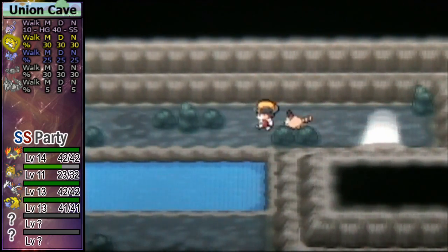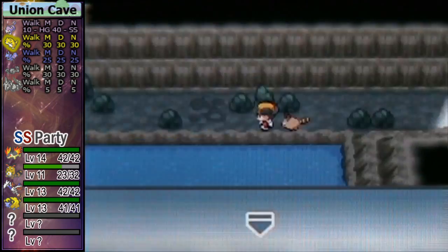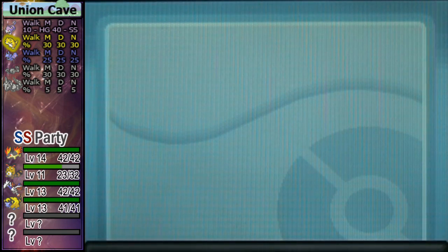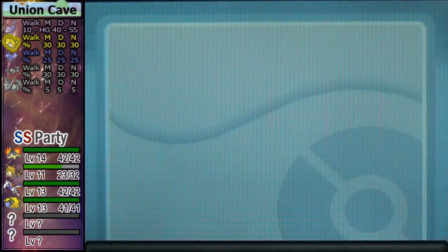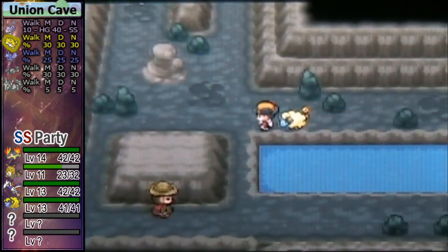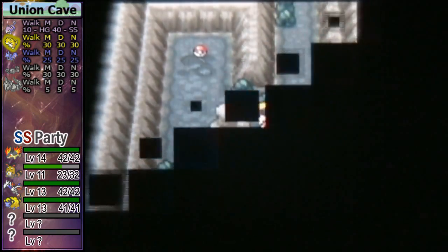This is the Union Cave. I hope you like Rattatas, Geodudes and Zubats because I don't. My team is so not ready for Rattatas, Geodudes and what not. I'm going to put Mareep at the front because it's probably my best option at the moment. Normally I have a Water-type, so I'm not used to playing without a Water-type.